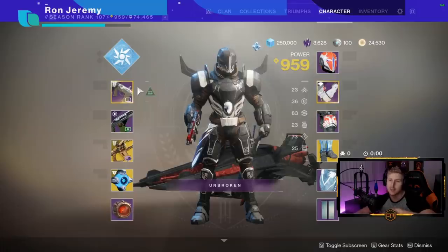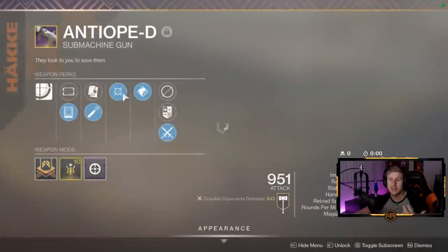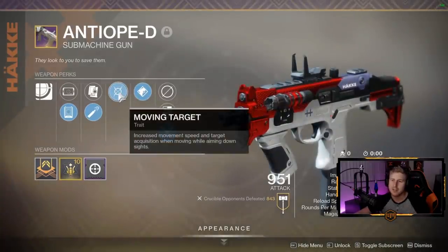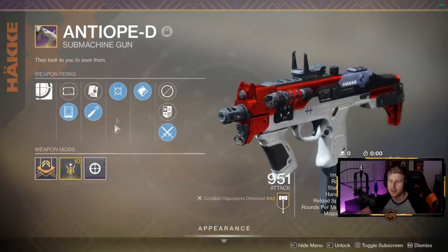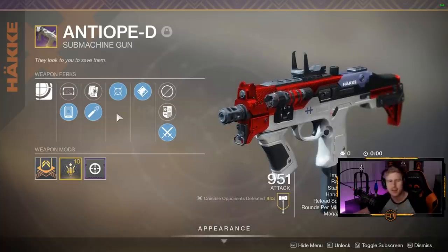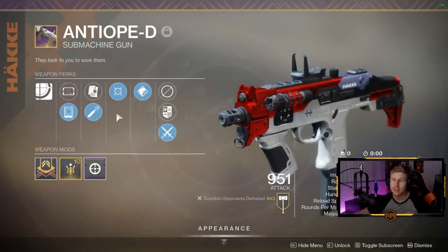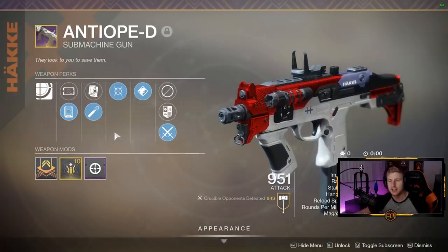Where my build really starts to take effect is I run an Antiope-D, and this Antiope has Tap the Trigger, Moving Target, High Cal, and Range Masterwork. I have an Icarus Grip on it. I had no idea when I got this dropped — I thought it wasn't the best — but I've thoroughly looked through all the Antiope rolls in the game and I believe this actually is the best roll you can get.